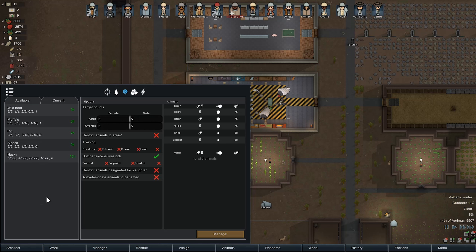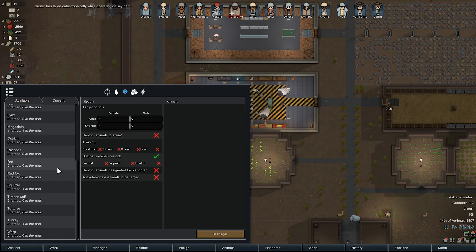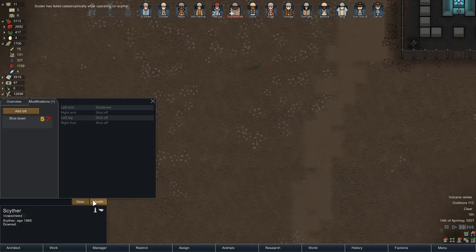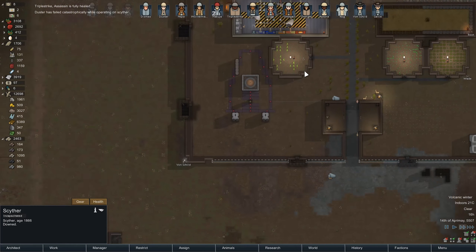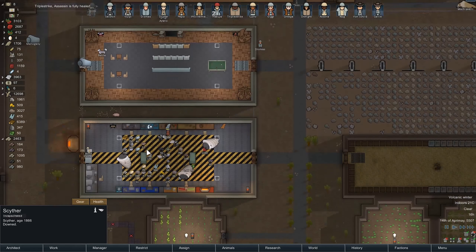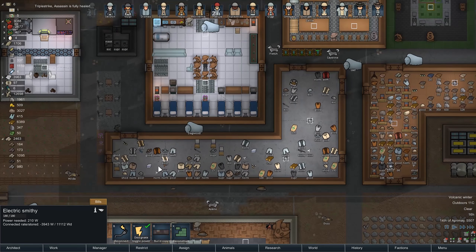Timberwolves - oh, the timberwolves, don't forget about them. I don't really care about putting them under an order either. Duster has failed catastrophically while operating on a Scyther. I don't care. We did lose the arm, but we're just going to take it anyway and sell it. And we're making silver hand over fist with the way that we're creating these swords and things.